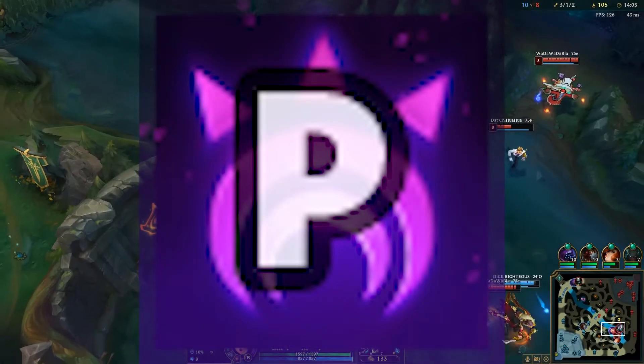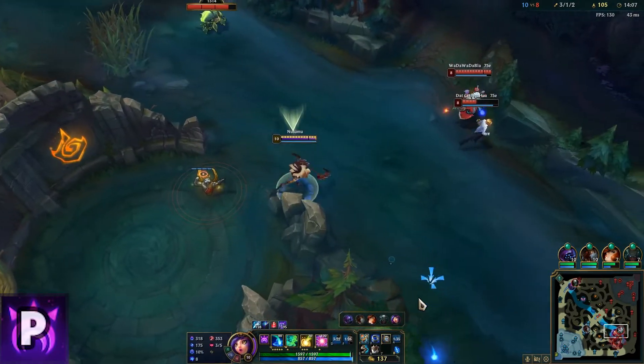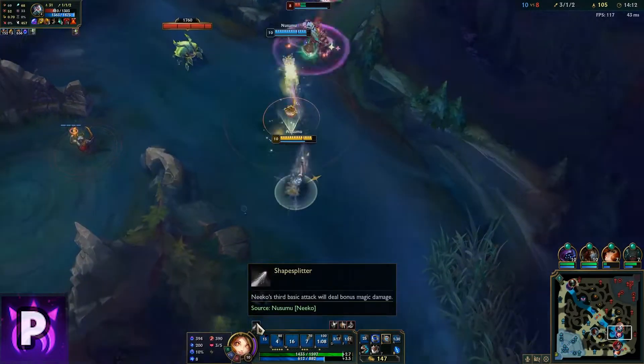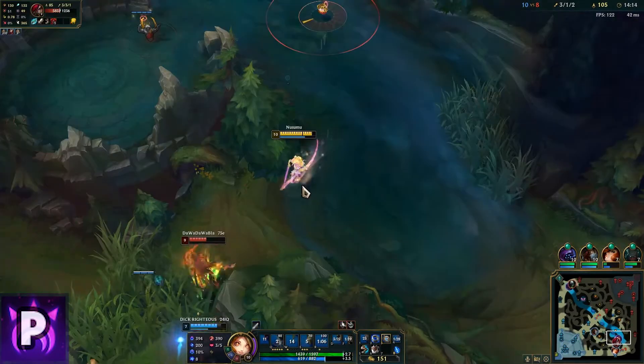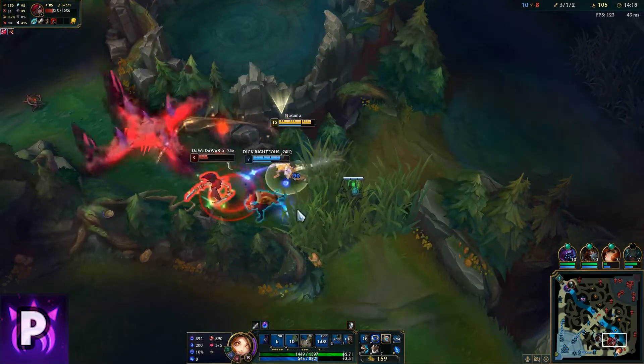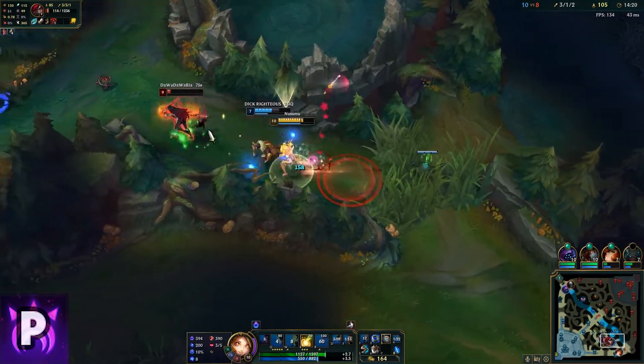Inherent Glamour is Niko's passive, which allows you to transform into any champion on your team, letting you look like them, make clones of them, and hide your ultimate animation. Most people only use this ability for that last point, but I think there is a lot more to her passive than people actually give credit.